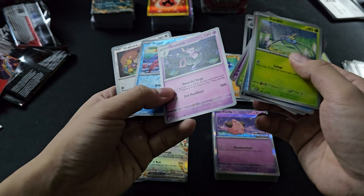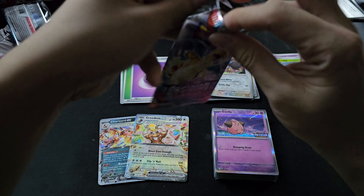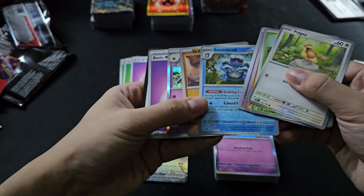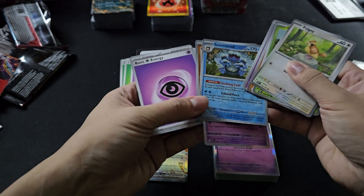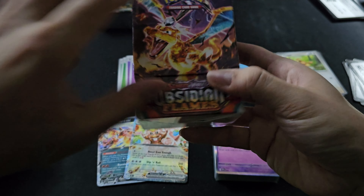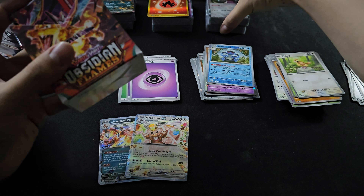That's interesting — what you usually get with a box of 36. Nothing. Let's go for the last four packs. And it's a Mao Wheel — good, the last one we needed.